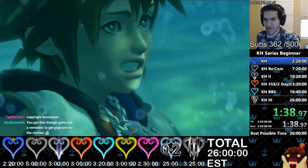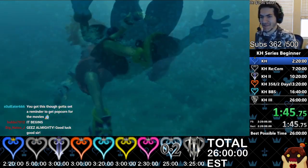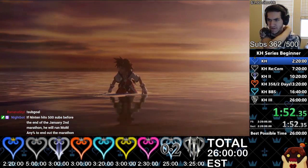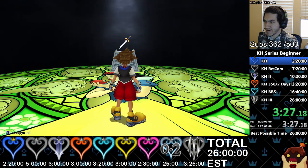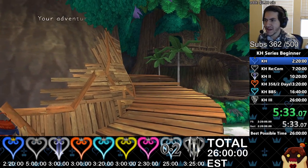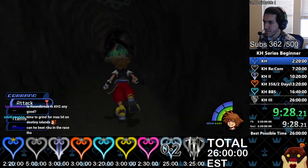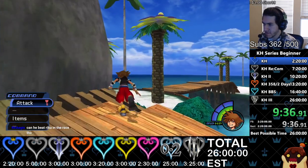So for KH1, my previous run was a 2:20 something. I died during a gummy mission in that run — it was really dumb — but I feel pretty confident I'll get a much better time. Oh wait, I'm playing on English by accident. That's okay actually, I went to play JP but English is fine. Magic is 100% OP in like every KH game. The only thing is I have to remember how to do everything in Traverse Town. I don't think it's too complicated.